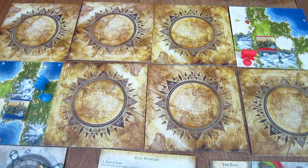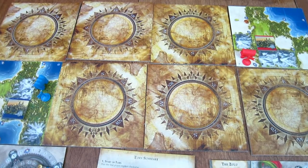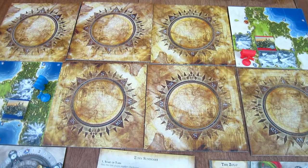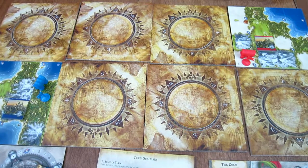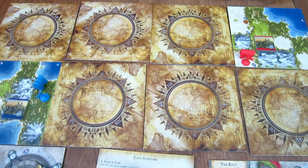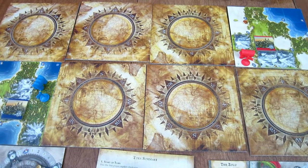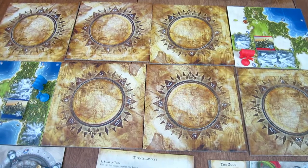This is CTK Gamer doing the fifth or sixth video in a multiple-part series — probably around eight videos — on how to play Sid Meier's Civilization board game with both expansions. Today we're working on phase four, which is movement. This might take a bit of time, mainly because of the attacking part of this phase.